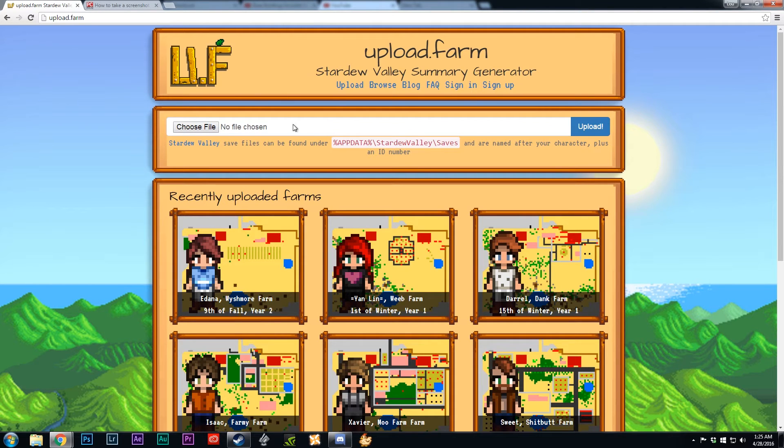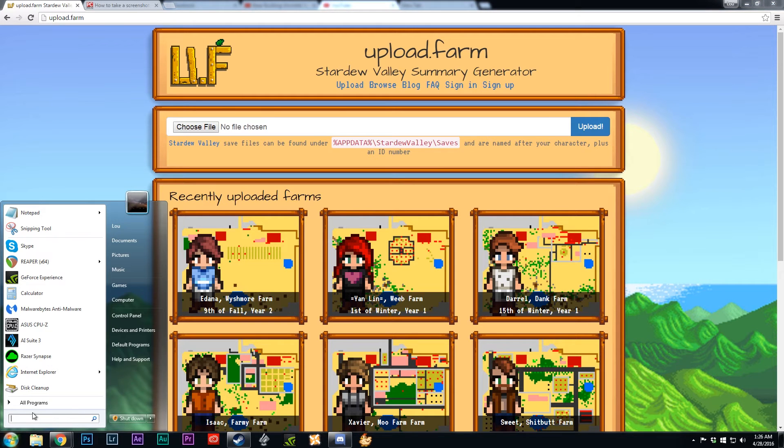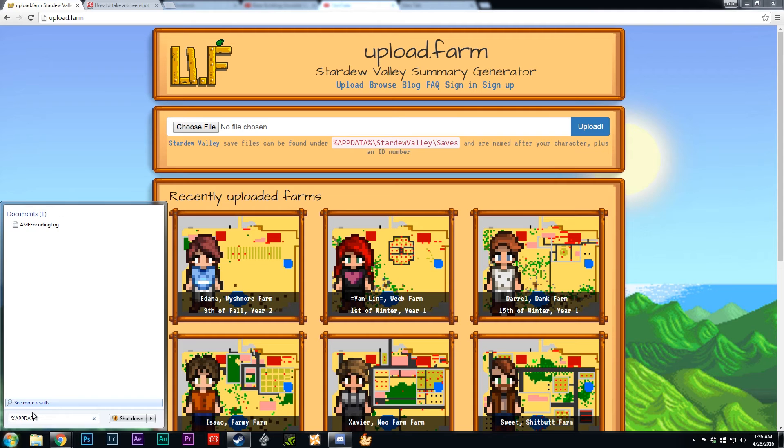Once you've exited the game you're going to go to upload.farm, and right at the top here you'll be able to choose a file and then upload it. Now the one tricky part is that it's in your AppData folder, which is typically hidden, but all you have to do is go to Start and type in AppData, and then press Enter.